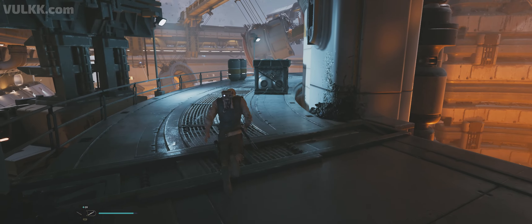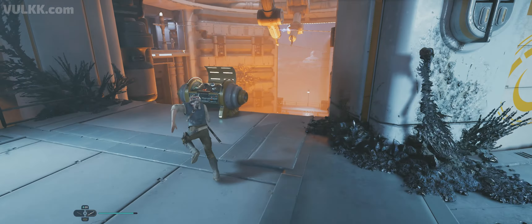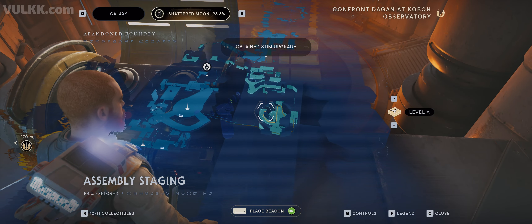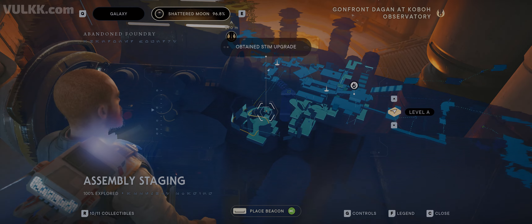Take the zipline to the other side, walk around and you will reach the health steam canister upgrade. On Vogue.com we have a guide to all health steam canister upgrades in the game — don't miss out on free heals. Thank you!